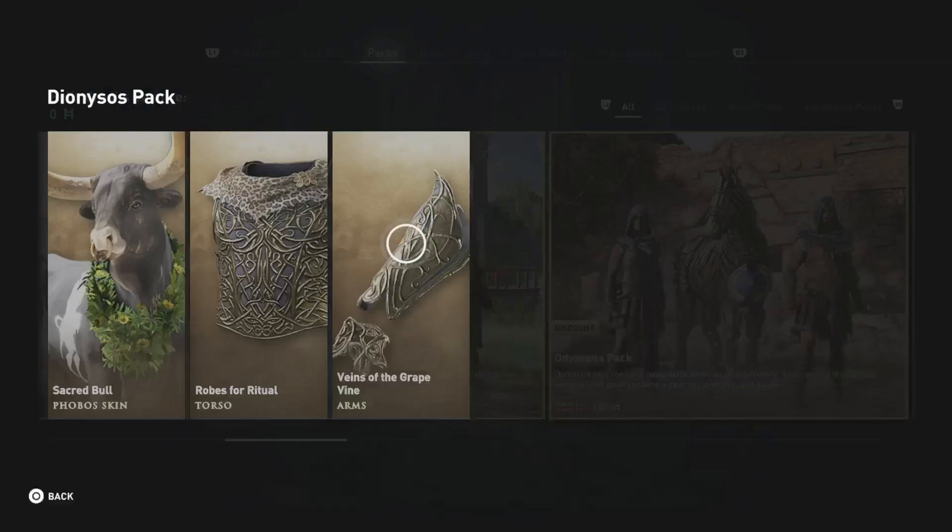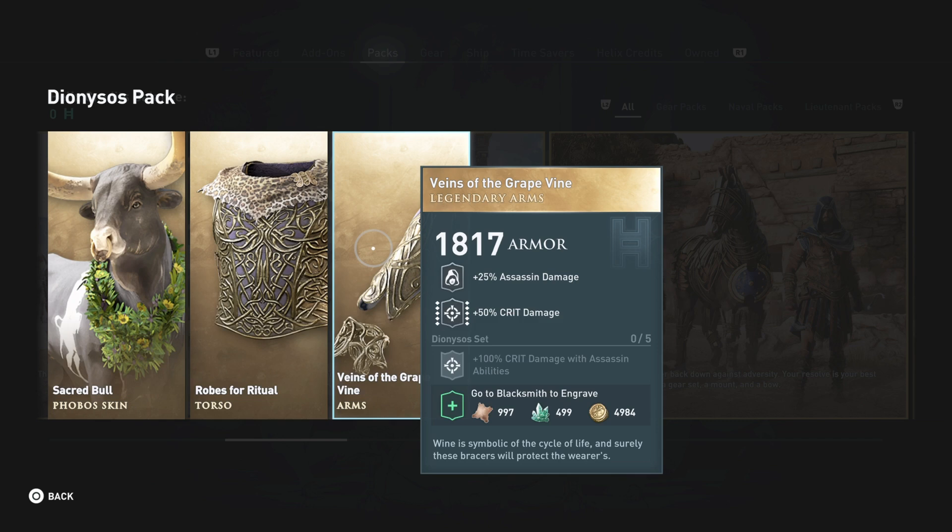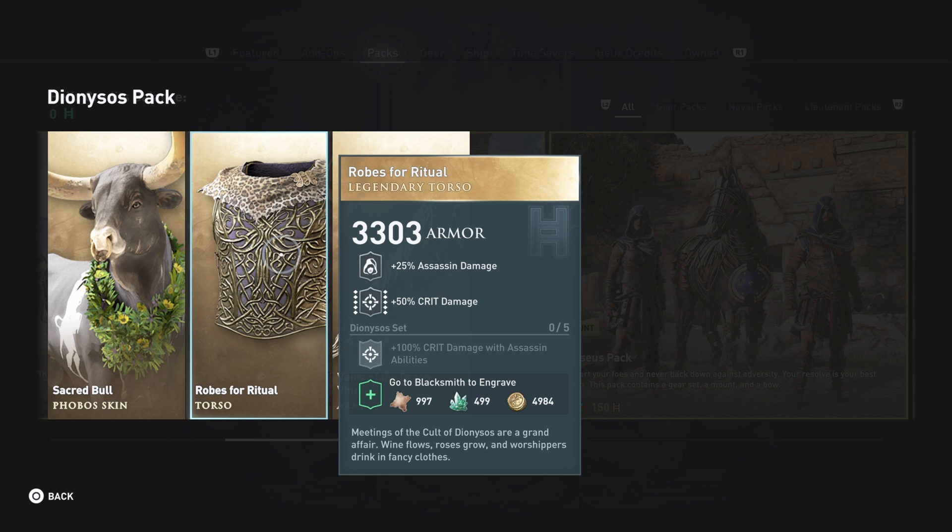The Dionysus pack — I have a lot of these pieces already. 100% crit damage with assassin abilities is excellent if you've got an assassin build, 25% assassin damage, and 50% crit damage again. It also comes with a weird-looking bull mount.